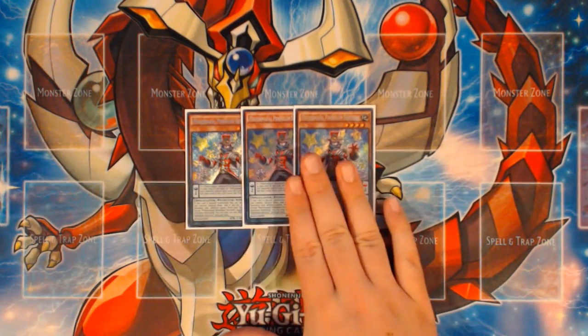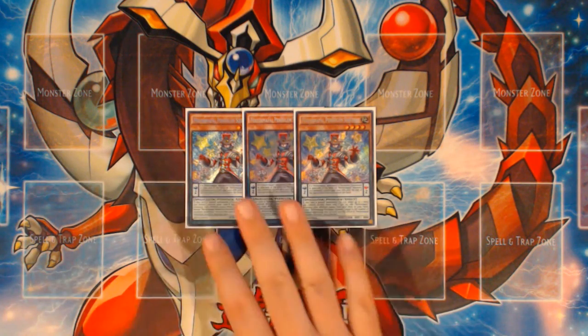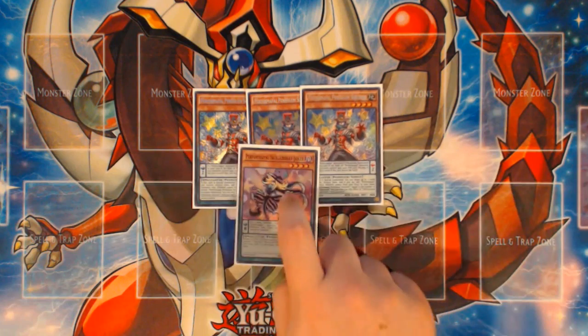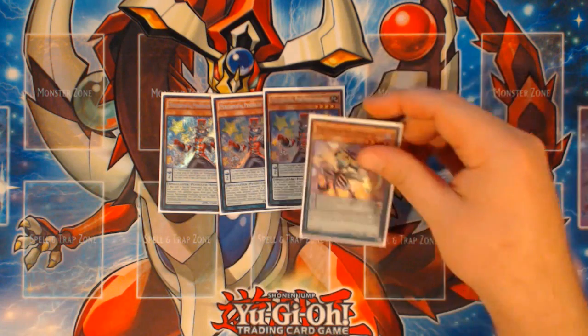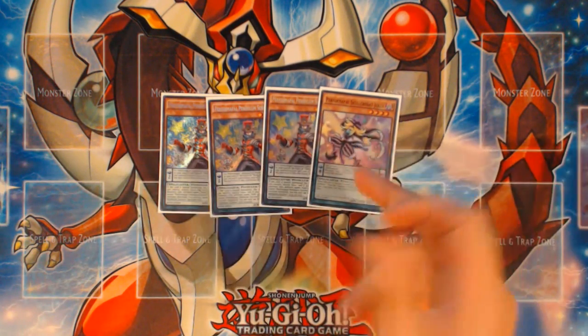The list is as follows. It is a 42-card deck — I could not slim it down to 40. We have 3 Performapal Pendulum Sorcerer, the bread and butter of your combos with Pendulum Rising, your Zoo stuff and all that. It's arguably the best Pendulum card in the game. 1 Performapal Skullcrabat Joker, because it's not at 3 yet under this format list, but 1 is just fine because your Pendulum Rising play gives you the reach you need.